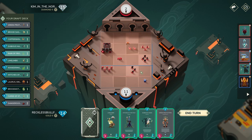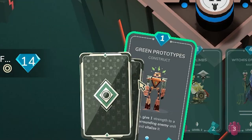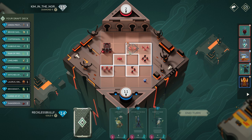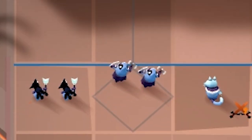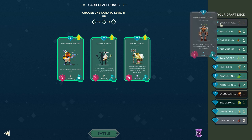At this point we are once again super close to lethal. It's so sad we don't have the tools yet, but if I cycle this for something better we could win. And we cycled into probably the best top-deck we could have gotten — Curse of Strings here into Witches on the structure, and that is lethal.